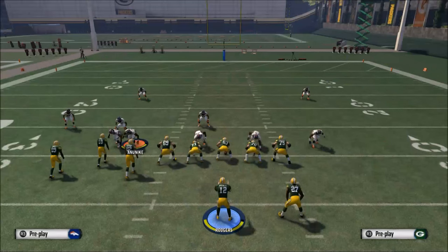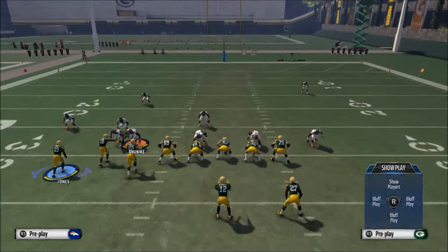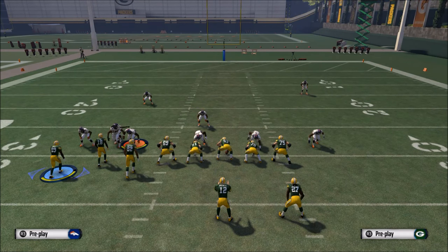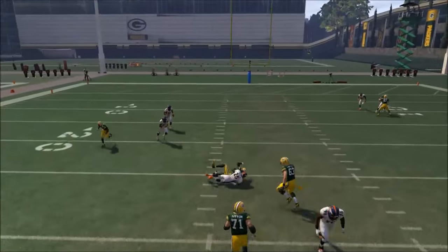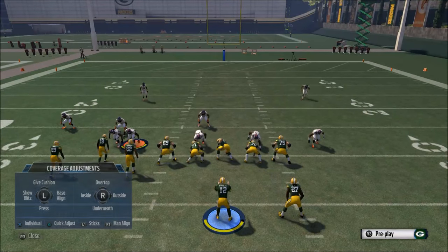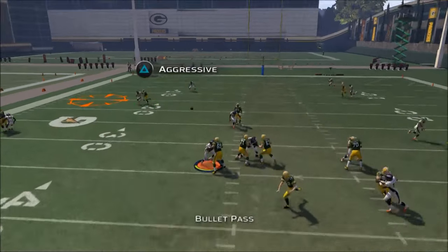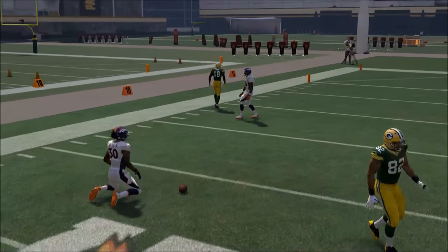Let's take a look at some of the other routes in this play. We've got a little spot route to Jones. When you're working on a play you want to see how everything does against man-to-man, because that's probably the hardest defense to beat. What you'll find is that this spot route gets catch tackled — it's not really that good. Pretty much every route on the left side doesn't do very well against man-to-man coverage. They get bumped, they don't get free releases, they don't get open. The corner route here gets taken advantage of.